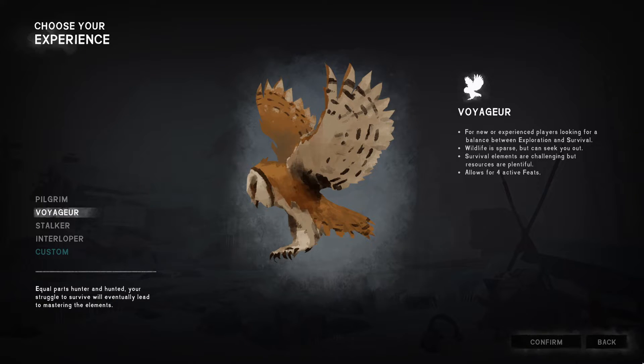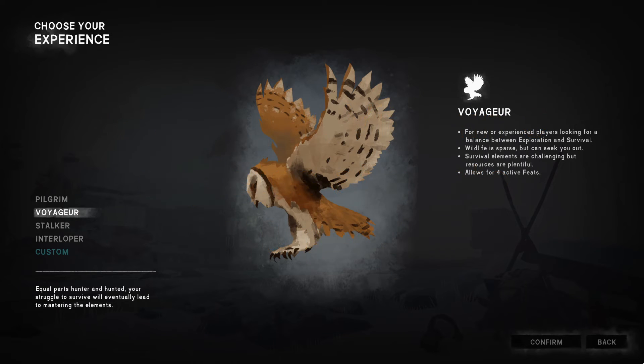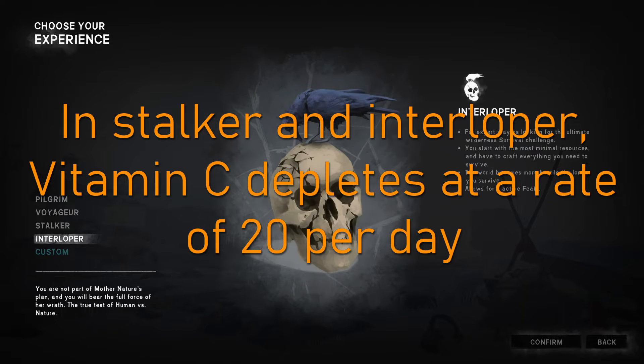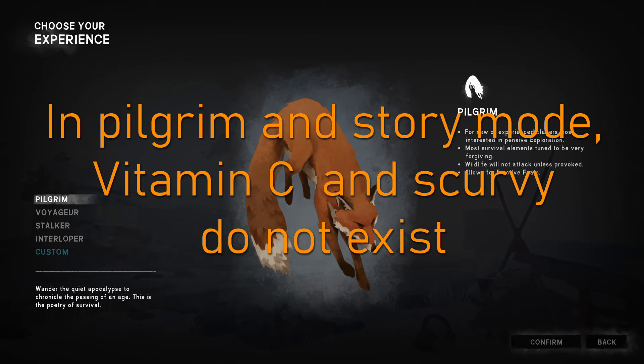If you play on the Voyager difficulty, vitamin C levels fall by 10 points per day, meaning 10 points of vitamin C must be consumed per day in order to maintain your levels. In Stalker and Interloper the rate is doubled, so you will lose 20 points per day. If you are playing on Pilgrim or Story Mode, you do not have to worry about the scurvy affliction or vitamin C.